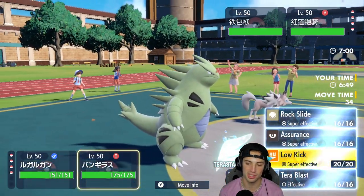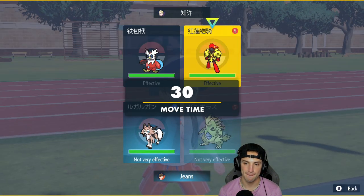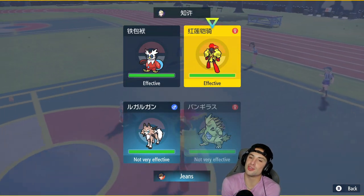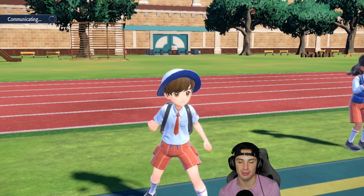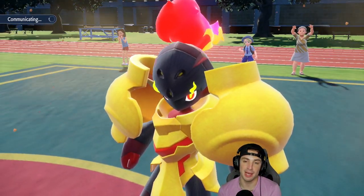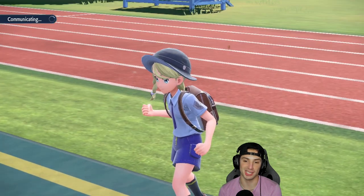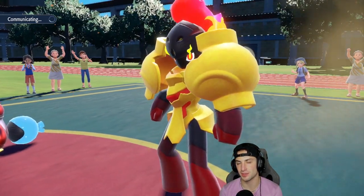From here I'm thinking we go Rock Slide, and on top of that I'm going to Terastallize and Tera Blast the Armarouge. I believe it's going to go Tera Grass, so I'm making a big-time read here. If it's wrong it's a bad call, but if not it's going to be awesome and we can get this free KO — chances are its Tera type is Grass.